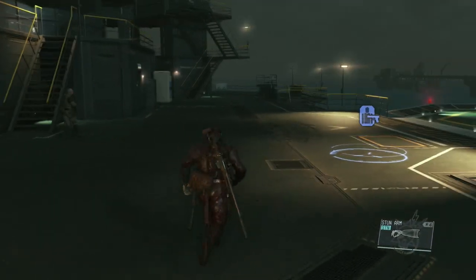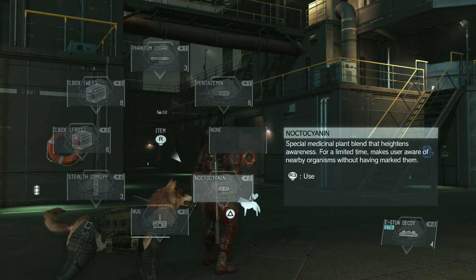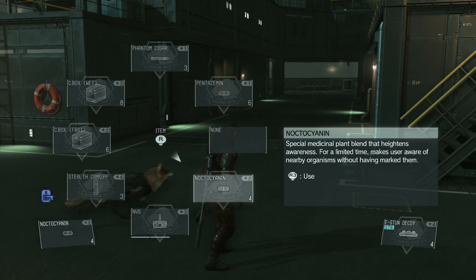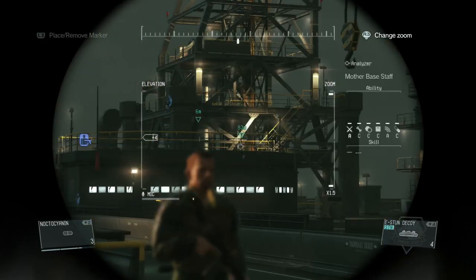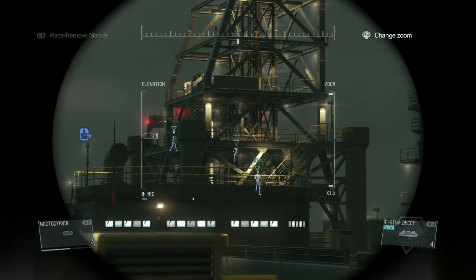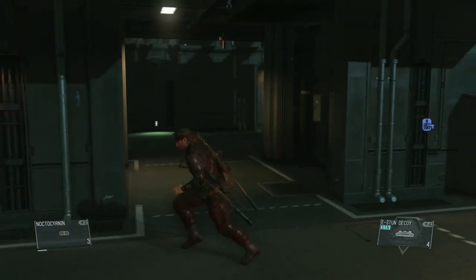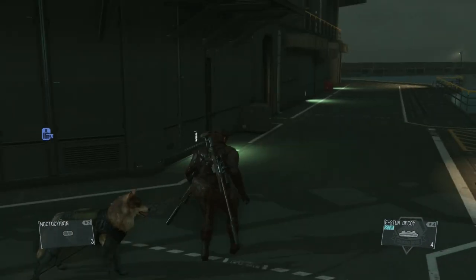The last tip is the Noctocyanin gadget — I think that's how you say it. Noctocyanin is one of the most important gadgets in the game. If you don't have D-Dog and don't have someone showing you where all the enemies are — like during FOB infiltration — popping one of these will show an outline of everyone in your surroundings, all over the place, so you can quickly see who's around you and everyone's positions. It doesn't last long but you should always have it with you.